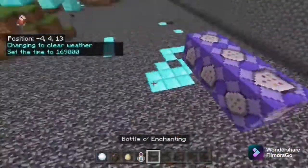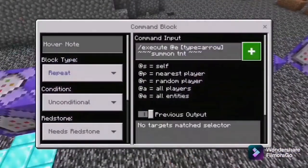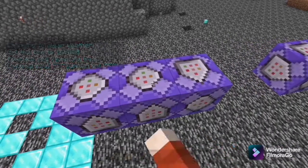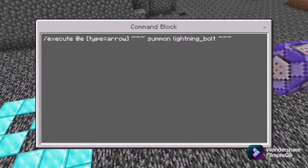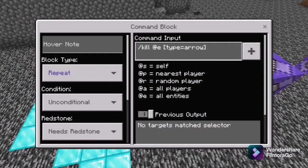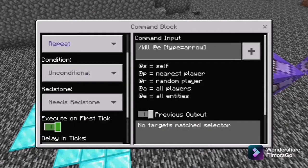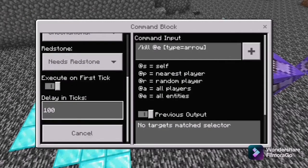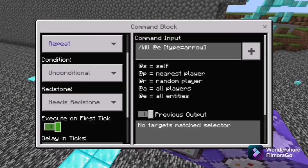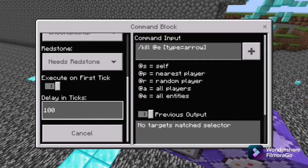So the first command block right here is this one — that's execute, and you type equals arrow, and you find summon TNT. And it's exactly the same but instead of TNT it's just lightning bolt. And then this one is slash kill, and you type equals arrow to repeat, unconditional, always active redstone. And then here the delay in ticks is 100. So all of these are repeat, need redstone, and unconditional — delay in ticks is all 0 except for this one, which is 100.